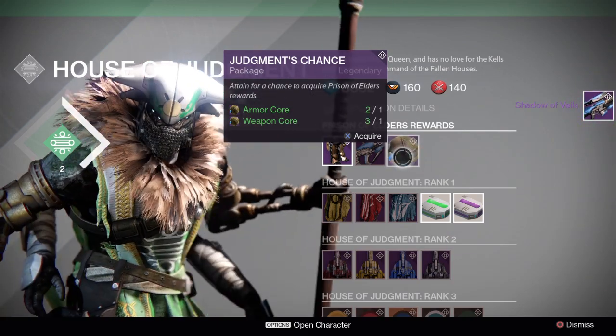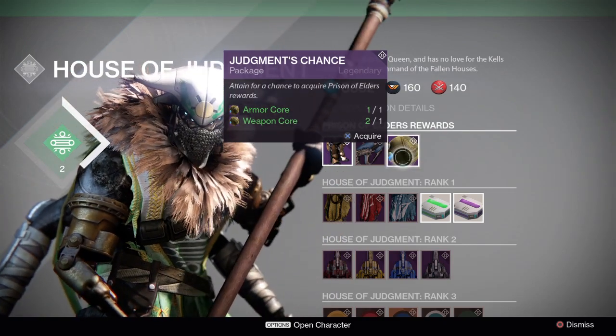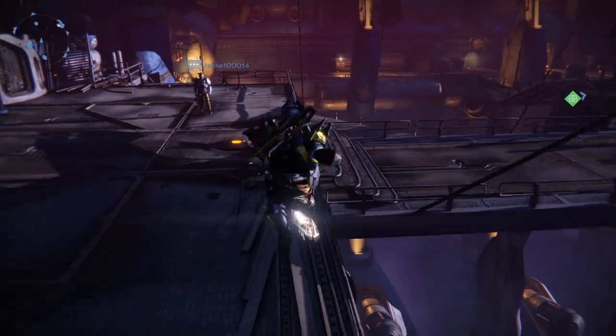We got the Shadow Abel sniper rifle - I didn't have that yet, that's pretty cool. Got another weapon that got sent to the postmaster as well. It looks like everything else got sent to the postmaster, so let's head over there and check out what else we got.